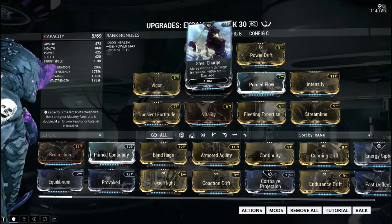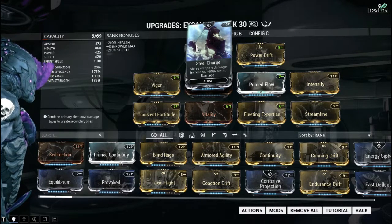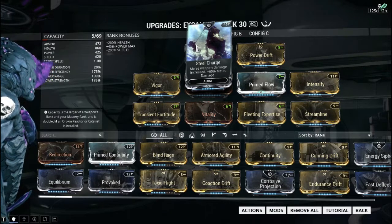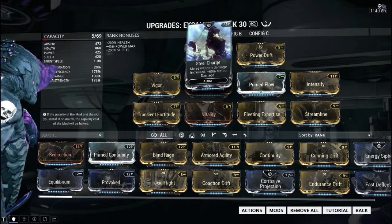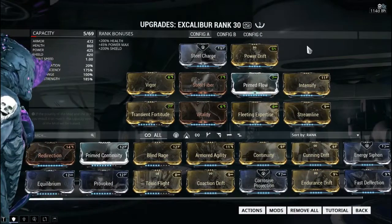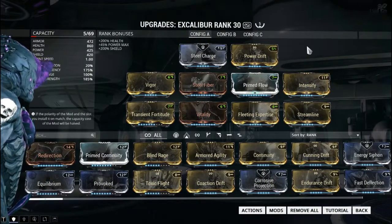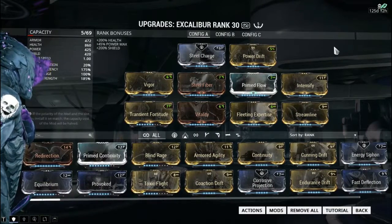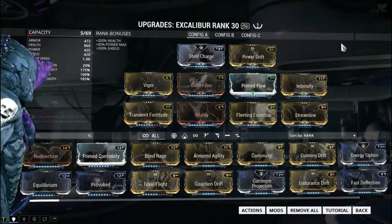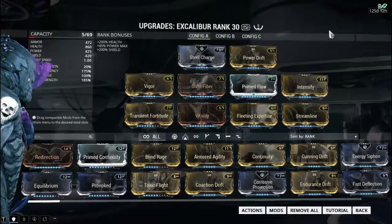That support build works, but it's more ideal for interception missions, raids, and open-map defense missions where you can hit nearly everything with one cast and blind enemies for pretty much the entirety of the wave — as long as they're blind, you can annihilate them without any retaliation. I did have a support build based around that at one point, but after putting five Forma into Excalibur I never got around to rebuilding it.